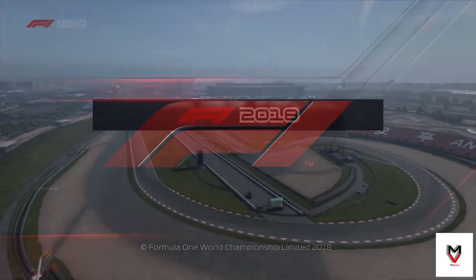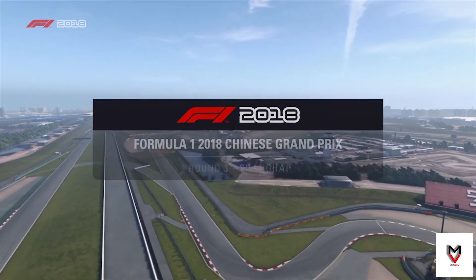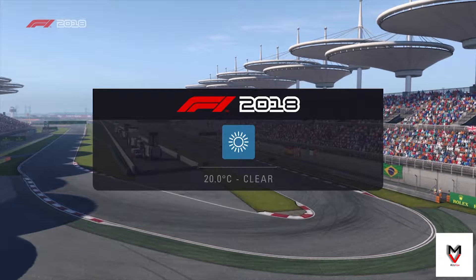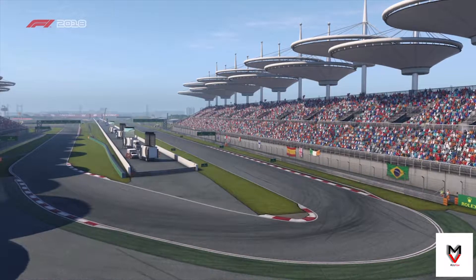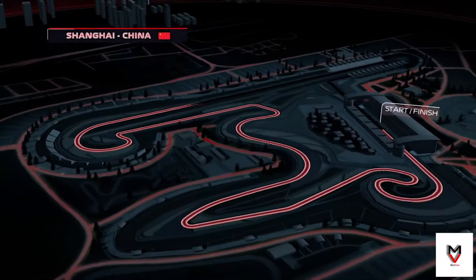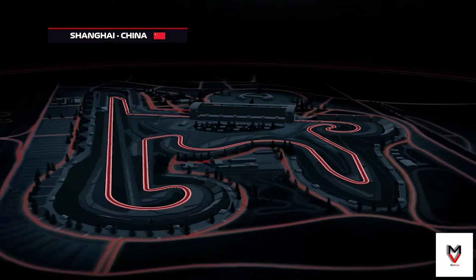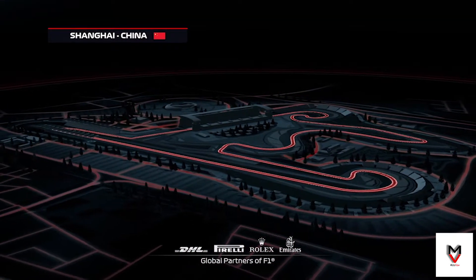Ever since the Sauber of Felipe Massa passed Jenson Button into Turn 1 at the very first Chinese Grand Prix in 2004, Shanghai has consistently provided close racing and extraordinary memories. It's where Lewis Hamilton effectively lost the title in his rookie year, and it's where Nico Rosberg claimed Mercedes' first win of the modern era in 2012. A lap here at Shanghai starts with the long, difficult right-handers of Turns 1 and 2, the first of 16 corners that make up this 3.3-mile circuit.